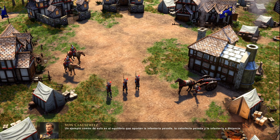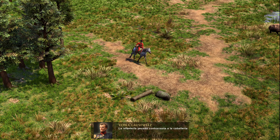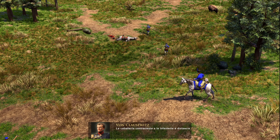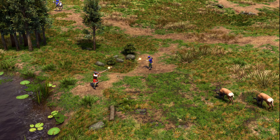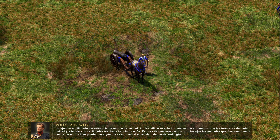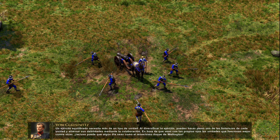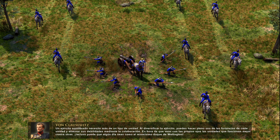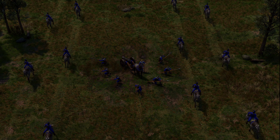The choice of units for your army is very important. Units differ from one another in significant ways. Most importantly, certain unit types deal bonus damage against other unit types, allowing them to act as a counter. A common example is the balance between heavy infantry, heavy cavalry, and ranged infantry: heavy infantry counter cavalry, cavalry counter ranged infantry, and ranged infantry counter heavy infantry. A balanced army requires more than one unit type — by diversifying your army, you can make full use of each unit's strengths and eliminate their weaknesses through cooperation.